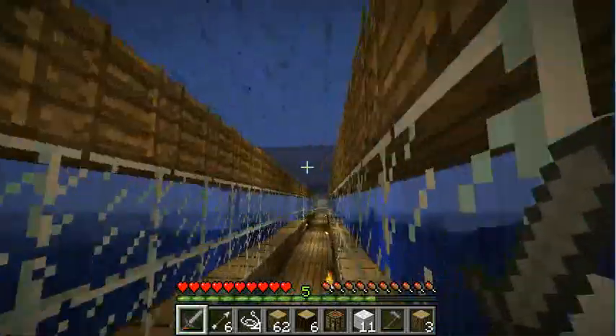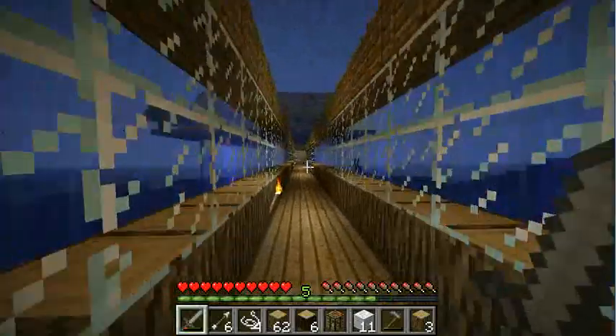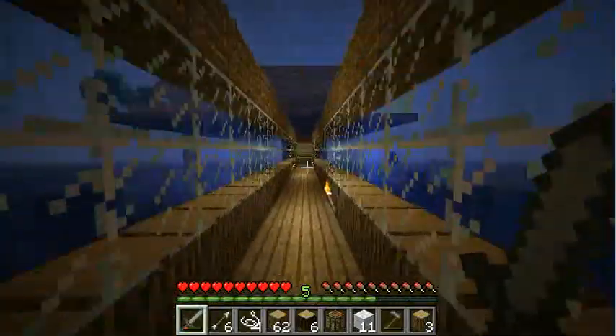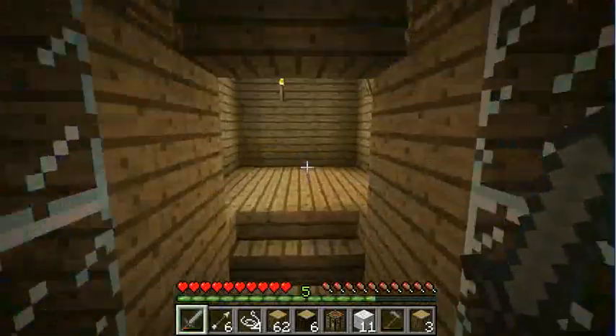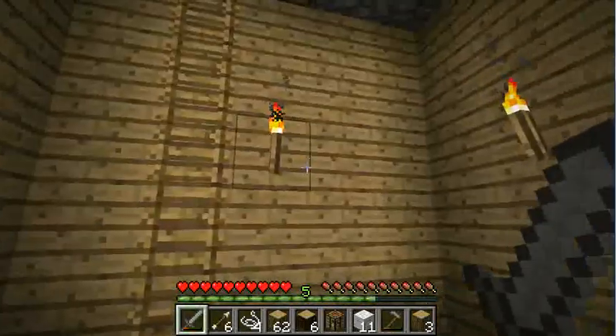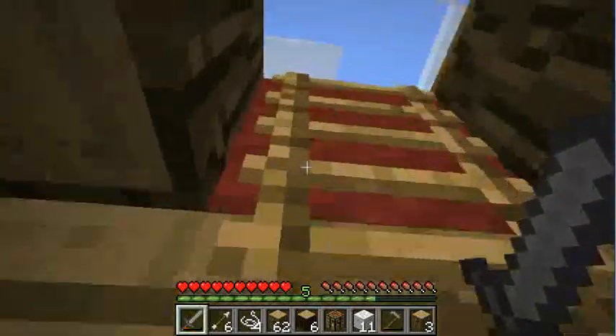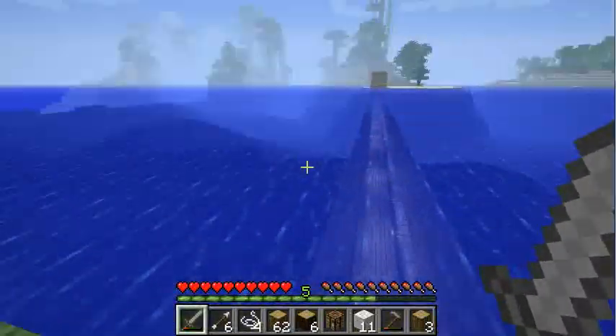Up there, that's the water — it's pretty cool walking through here and looking at it. Through here I have down there my mine, and here is just like a waterfall thing. At first I wanted to make it like a dock, but it didn't work very well, so I ended up just making it a tunnel.